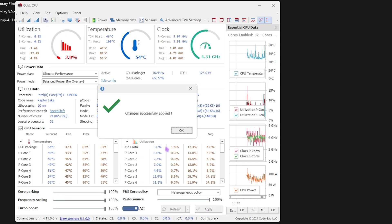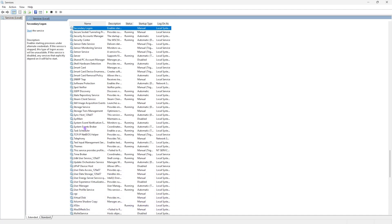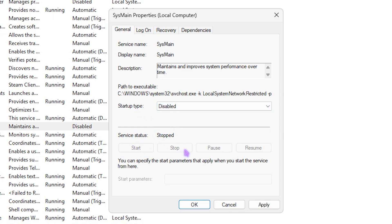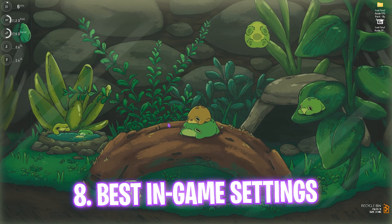Next step is disabling SysMain. Search for services.msc and open it, press S to find SysMain, right-click it, go to Properties, and set Startup Type to Disabled. If the service is running, click Stop, then Apply and close. Restart your PC once. SysMain can use 15–20% of your CPU, so disabling it frees up that resource for gaming. If it causes issues, right-click it again, set Startup Type back to Automatic, and restart the service.